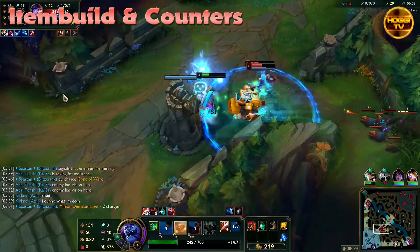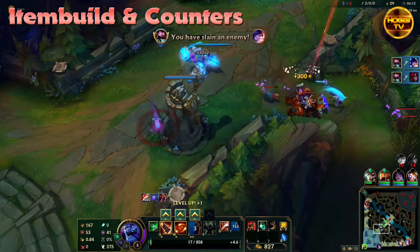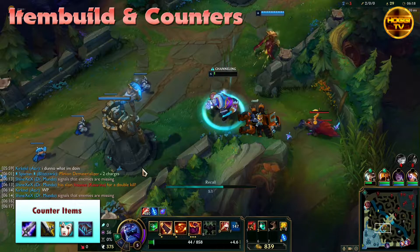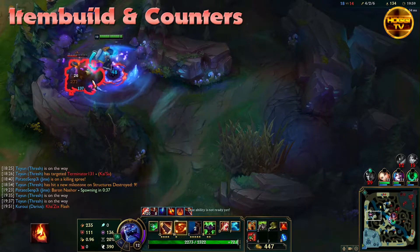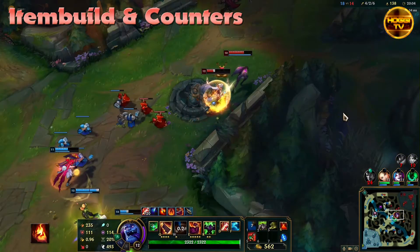I should also mention the typical items to counter Mundo. You should always be cautious when your enemies buy heal-cut items like Morellonomicon or Executioner's Calling, or something that does percentage damage like Blade of the Ruined King or Liandry's. Ignite is also a summoner spell that counters Mundo because it applies Grievous Wounds.